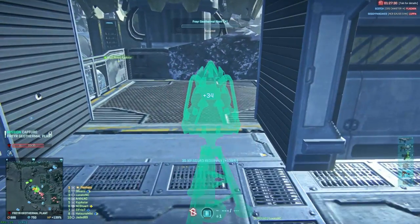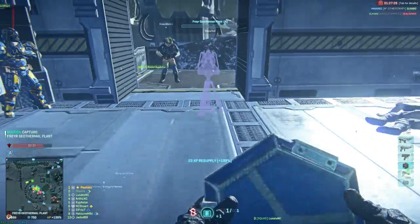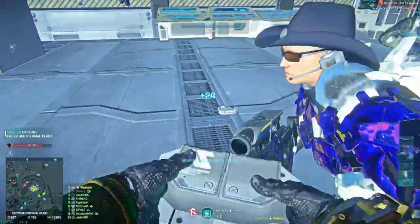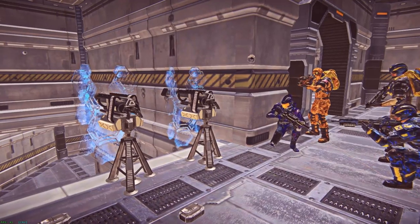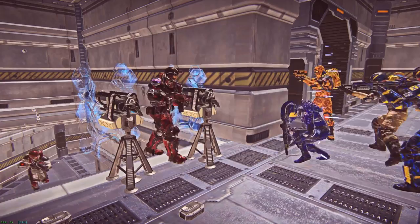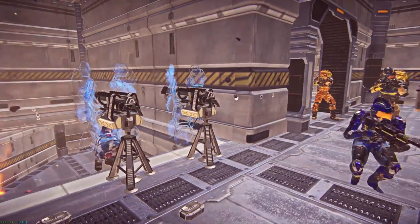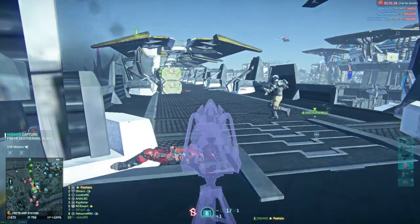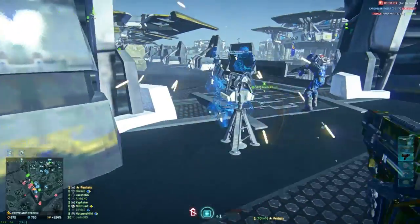If you are an engineer for your squad, remember that your turret isn't just a big gun — it also makes a damn good shield. Set it up in a location that makes your enemies have to move around it, blocking a doorway if you can. It will force your enemies to bottleneck and turns them into considerably easier targets. If that's not practical, set your turret up where you have a clear line of sight of at least one entry point.